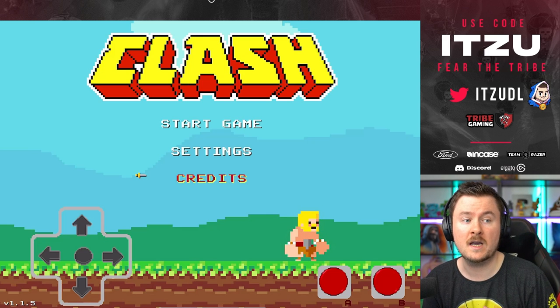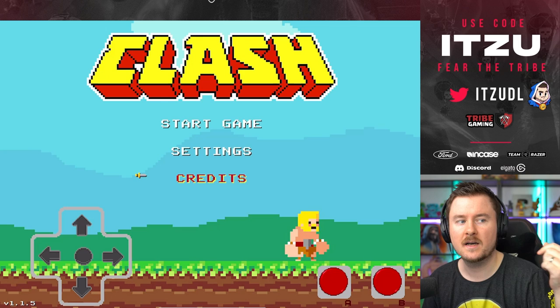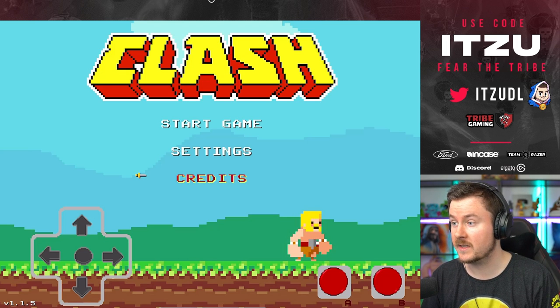The second cheat code is for the shield — press up, up, down, up, left, right, up, down, and B. I hope those work. If not, well, if you're as good as I am in the game, you're kind of lost.